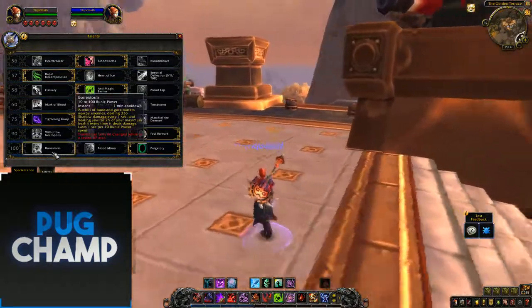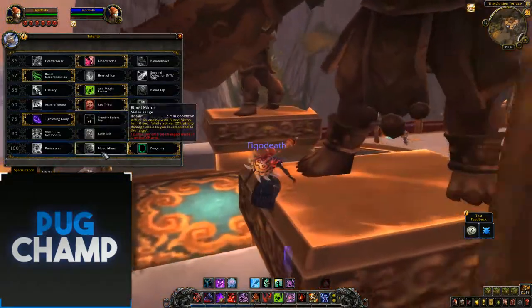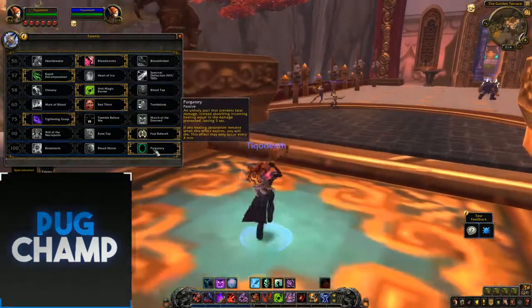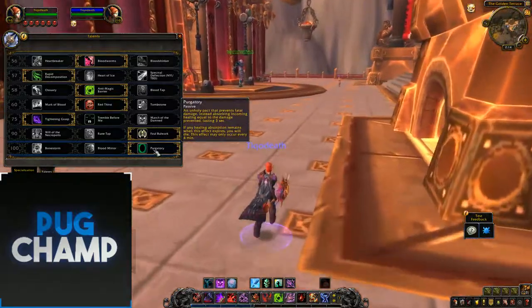Bone Storm is the same as in Legion, nothing really changed there. Flood Mirror, nothing changed there either — just useless again. And Purgatory, I always take Purgatory because it's basically like a Demon Hunter's Last Resort — it's just really, really good.